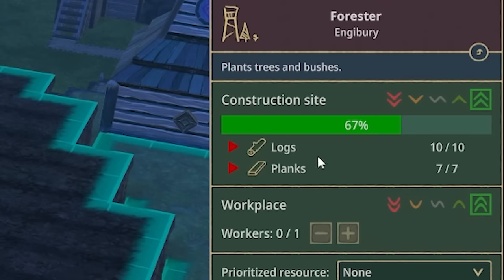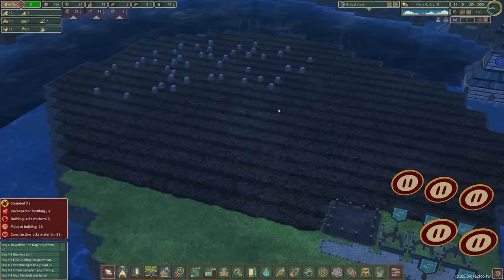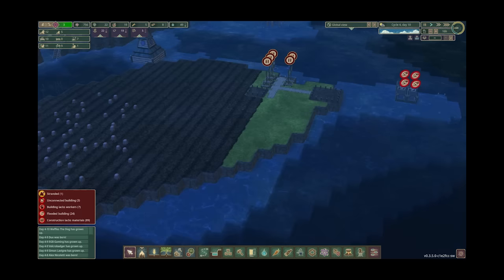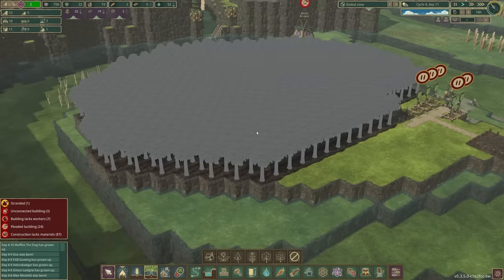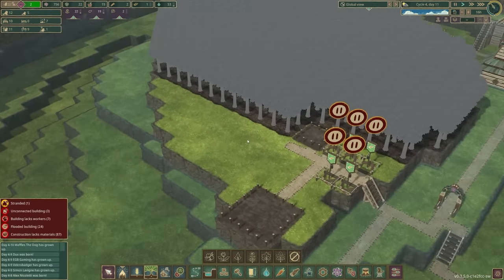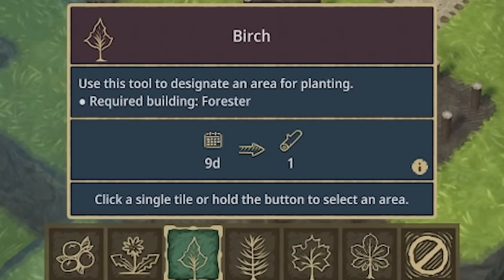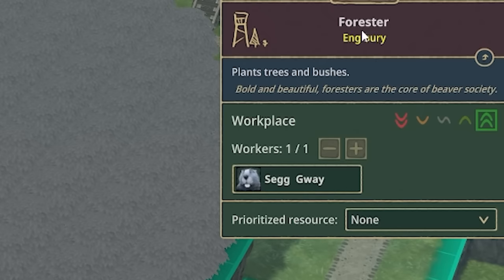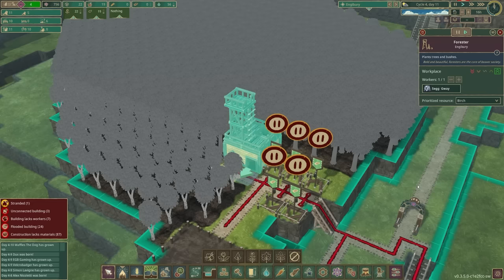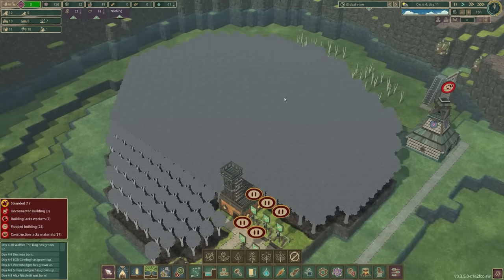We've already got all the resources in there, so that forester hut is going to be built ASAP and then we can start planting trees. I've realized if you look, the trees are all maples — they take 30 days to grow before we can get logs out of them. It might be worth selecting the birch trees instead because they just take nine days per log. The forester flag is done and inside is Segway, who's going to prioritize the birch trees.